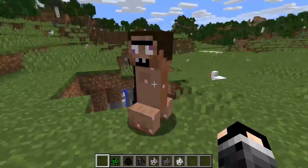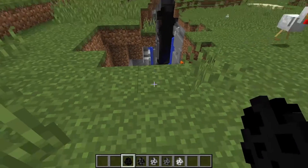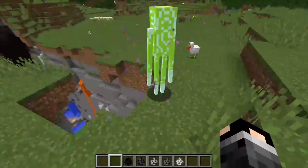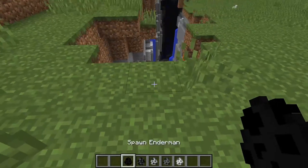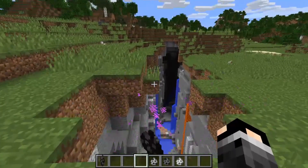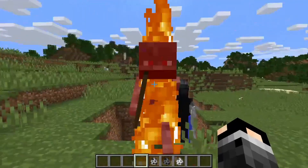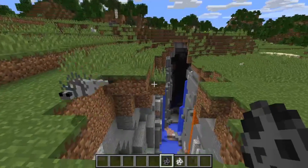The creeper looks like a sick man. The enderman is like the coolest one, I think. The enemy looks neon or something. This is a skeleton - it looks like a weird skeleton with a mask and a bow. Goodbye silverfish, we already checked that one.